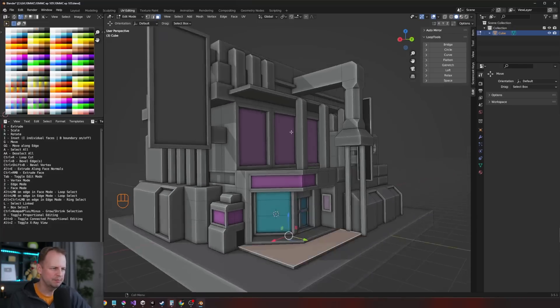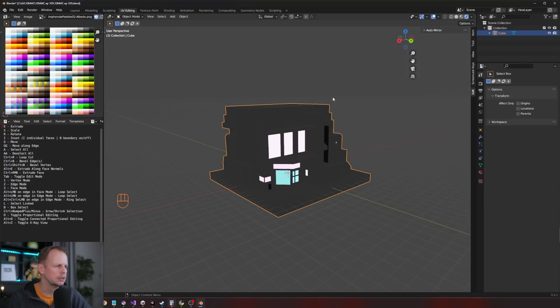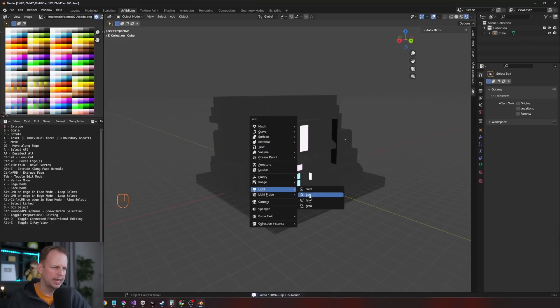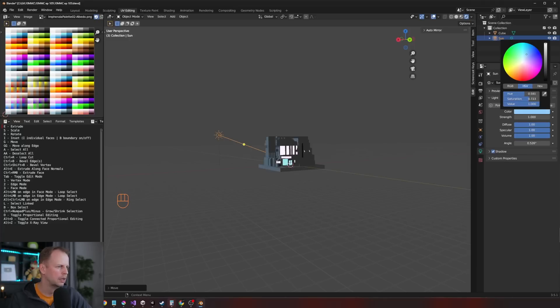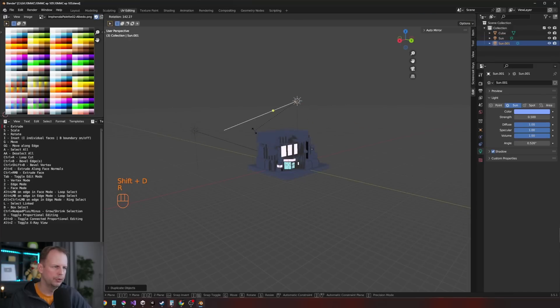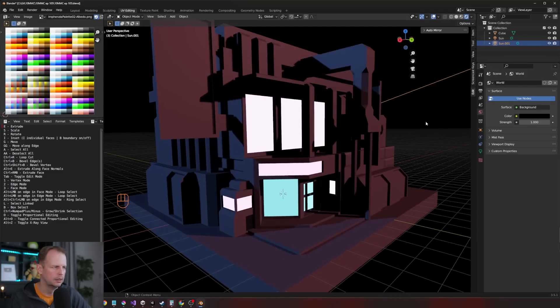There we go — it's supposed to be a cyber building. Now I'll switch to the EEVEE renderer and see how it looks. That makes no sense — we need some lights. Shift A, I'll add from the left. I'm going to add a sun, move it to here maybe, make this color blue. I'll lower the strength to maybe 0.5. Then Shift D to duplicate — we'll do a red light from the right side. There we go. And I'm going to change the background of the viewport to black.